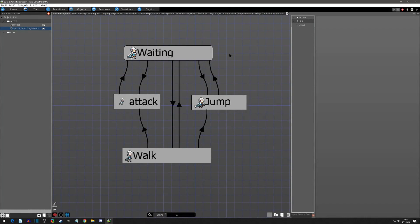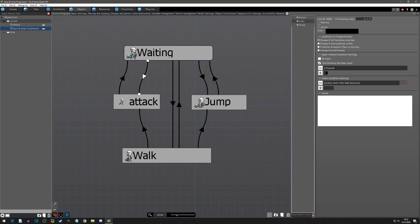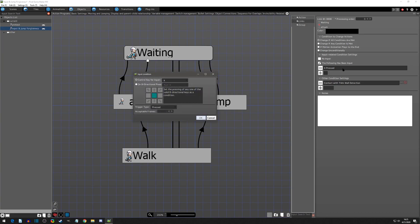Here's the simple player object I'll be using for the video. I've got a few states going on — they all require some form of input except for waiting, which is just the default state. Before I get into input forgiveness, I want to go over the types of inputs we have. Going from waiting to attack, one of the requirements is that X is pressed. If I double-click in here, we'll see that down at the trigger type there are two forms of pressing inputs. The first and default one is 'pressed,' meaning as long as you're holding down the input it registers as being pressed.